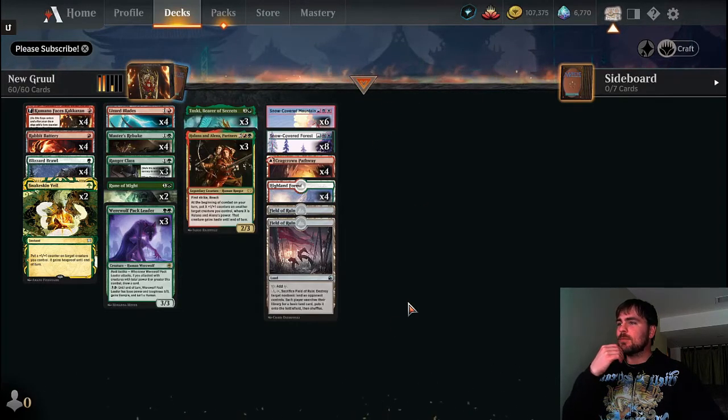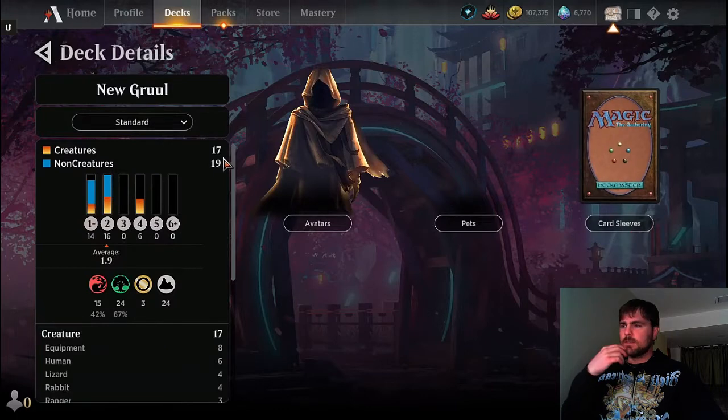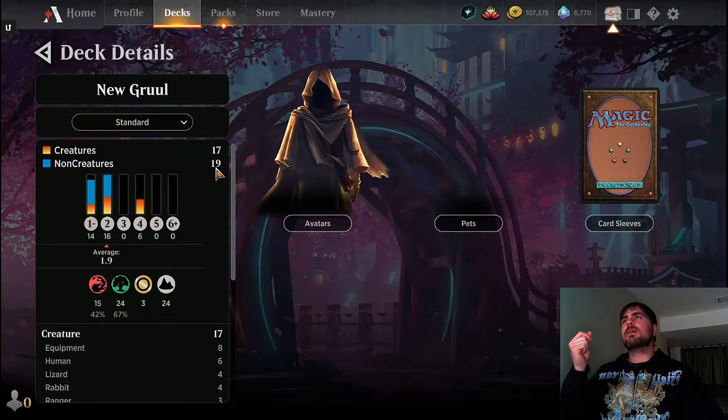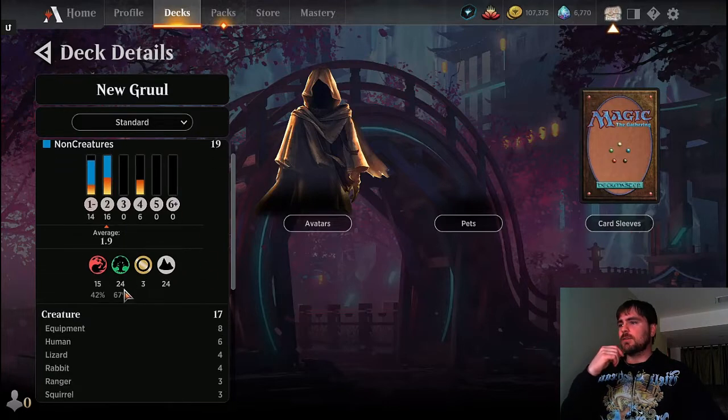This is the deck I came up with. Primarily green — lots of green spells in it. Let's take a look at the stats. This all changed recently with the recent update. We have 17 creatures, 19 non-creatures, but seven of those non-creatures are enchantments that either become creatures or create creatures right away, so we actually have more creatures than it looks like. 24 green and only 15 red — we're heavier on green than red.